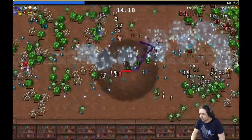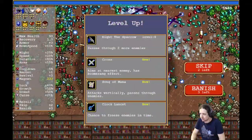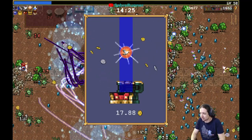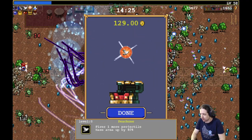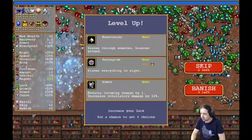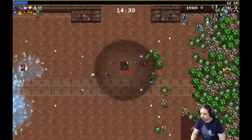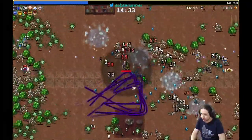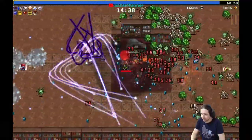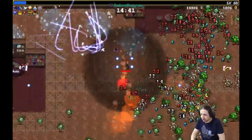Where's the other gun? My bells are maxed. Pentagram it is. Now the pentagram might seem like a weird choice, because it erases everything — but soon enough it doesn't, and at the end of the game it's the best one.